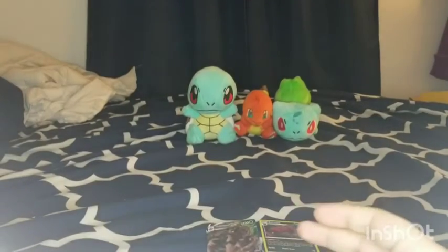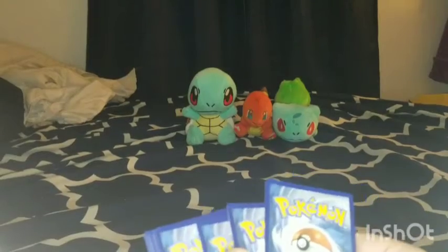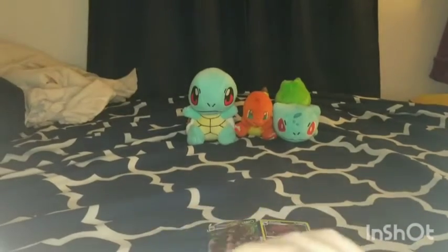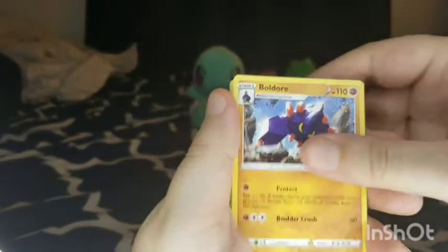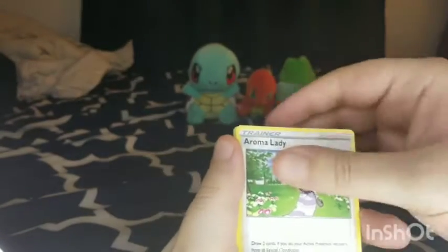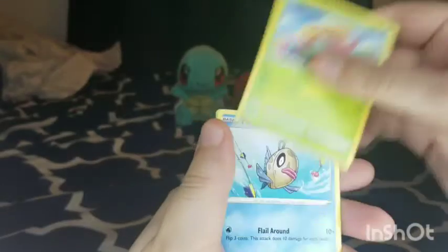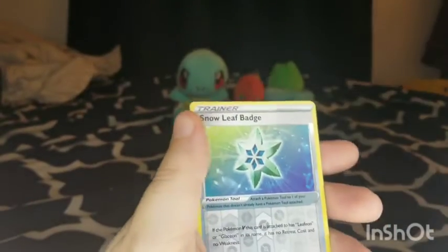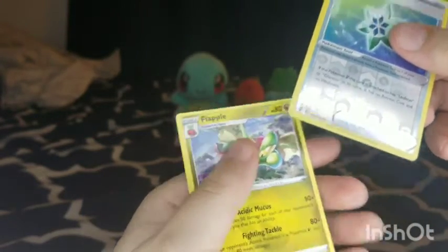Come on, where's the Eeveelutions? I know when I was opening up Vivid Voltage I was getting all sorts of Eeveelutions from them. Well, this pack has Flareon, Vaporeon, and Jolteon on it. Water Energy, Boulder, Floette, Aroma Lady, Latias, Emolga, Woobat, Gossifleur, Feebas, Reverse Hollow Snow Leaf Badge, and a Flapple.